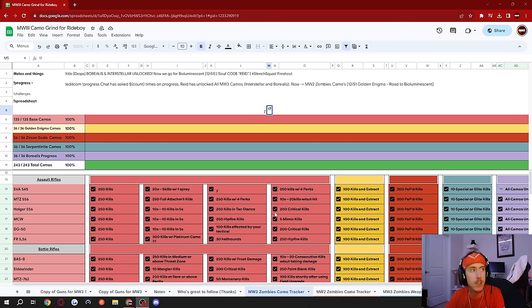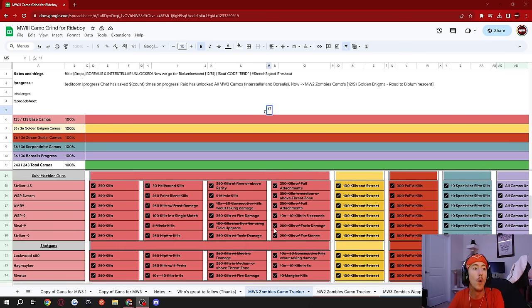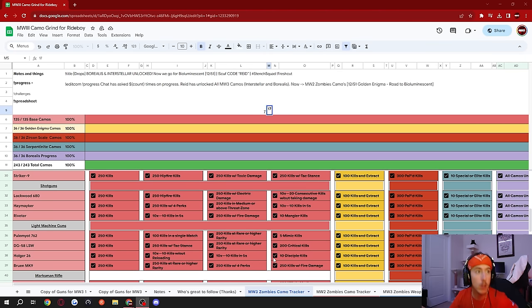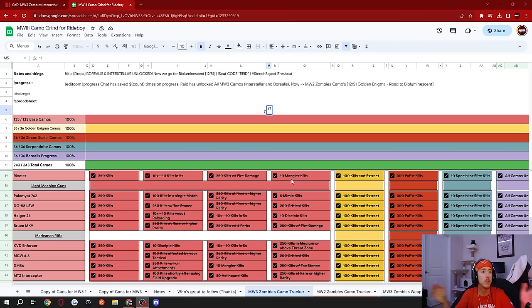I've done 77 different guns total this entire grind — 51 plus 36 — to get all guns gold. Something I learned after the fact: the boss kill challenges — get five mimics, 10 disciple kills, 10 mangler kills — were very often the last challenge I'd have left on a gun. So I recommend going for those first, right away, because you'll get your 250 kills in the process of getting those 10 special kills.